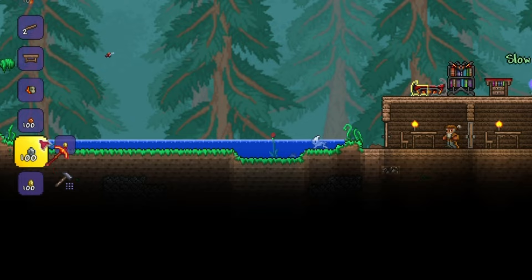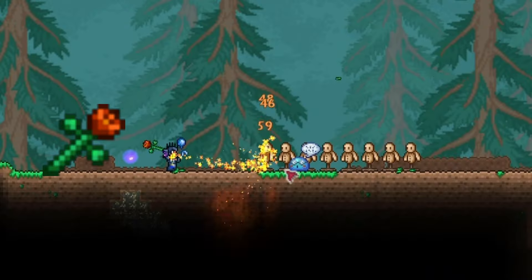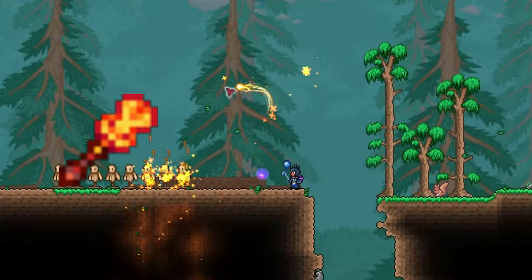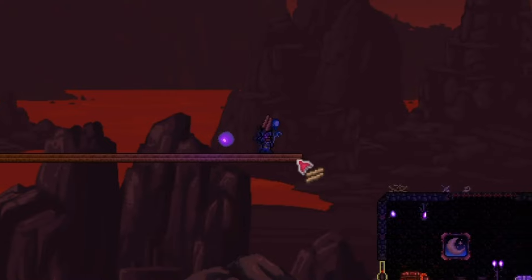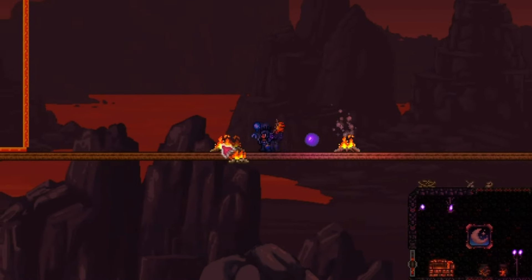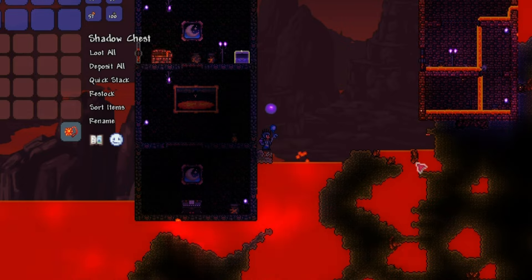Then with the Hellforge, craft a Molten Pickaxe. For weapons, you can use Demon Scythe, which is obtained by killing Demons; Flower of Fire, which can be obtained from Obsidian Chests; and Flamelash, which is also obtained from Obsidian Chests. These accessories will be best for this stage of the game. Now build a long platform in Hell, place some buffs if necessary, then obtain a Voodoo Doll from Voodoo Demons. Buff up and throw the Voodoo Doll in lava to spawn the Wall of Flesh, then defeat it.